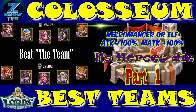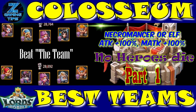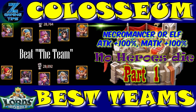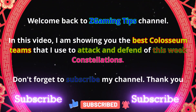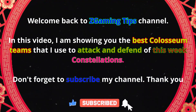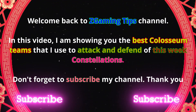Coliseum best teams this week: requirement necromancer or elf, boost up attack 100 percent and magic attack 100 percent. No heroes die. Welcome back to Z Gaming Tips channel. In this video I am showing you the best coliseum teams that I use to attack and defend this week's constellations.